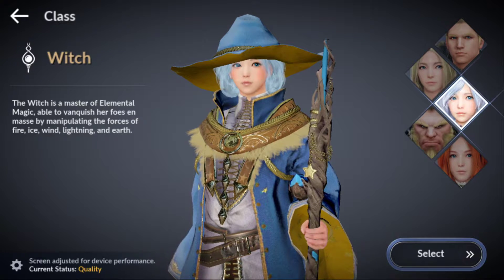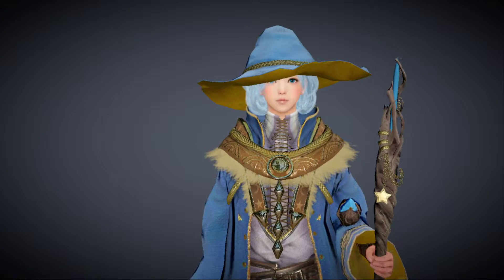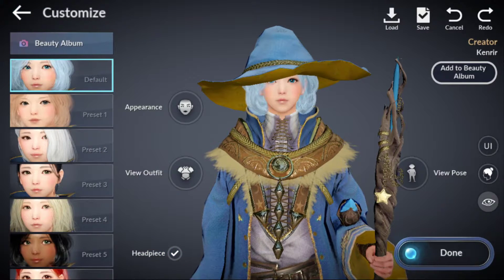It's Kenry here, welcome back to the channel. I did the pre-download for Black Desert and we're here at the character creation screen. I'm thinking about doing the Witch — trying to go elemental magic. I might end up creating a Valkyrie too, but I think we're gonna go with the Witch first.